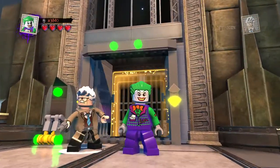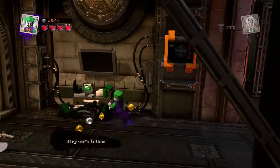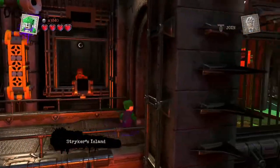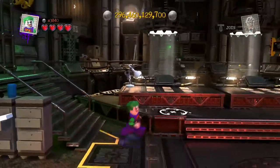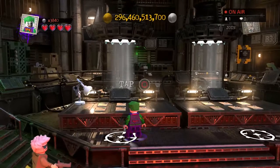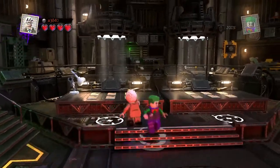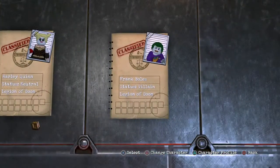Today, continuing LEGO DC Superfilms Custom Builds, is another custom: Frank Balls from the Arkham games. He was the trader who joined Team Joker because he was sick of people telling him he shouldn't be taking alcohol shots while on duty. He got fed up and teamed up with Team Joker. For this build, we'll keep Joker and say goodbye to Commissioner Gordon as we do up Frank Balls.